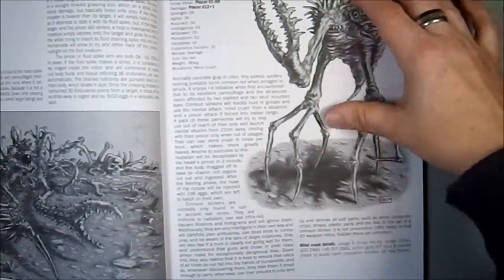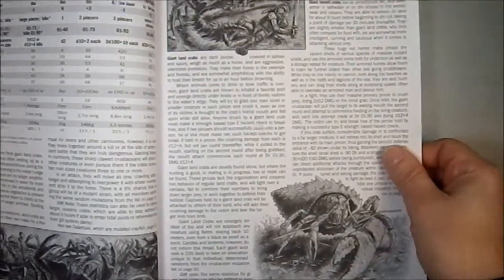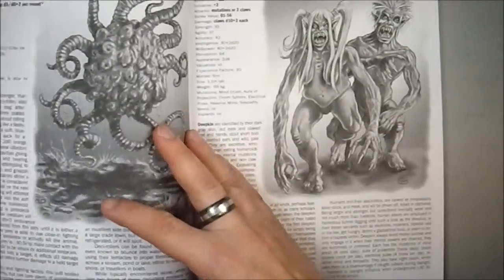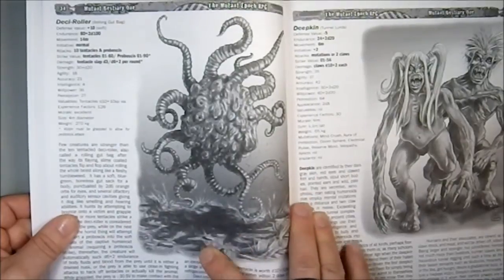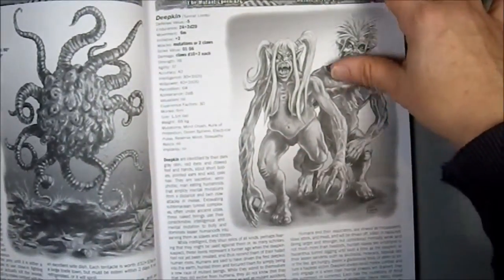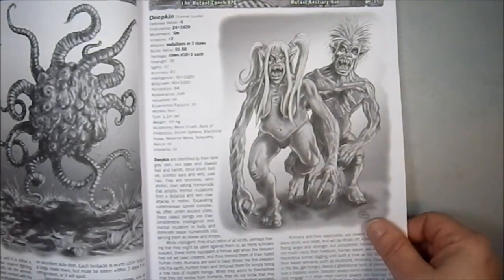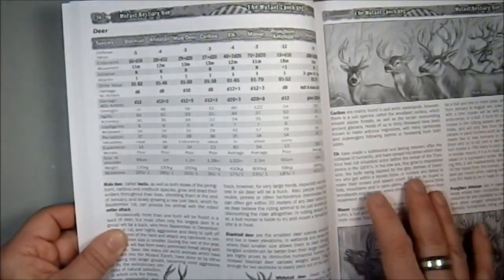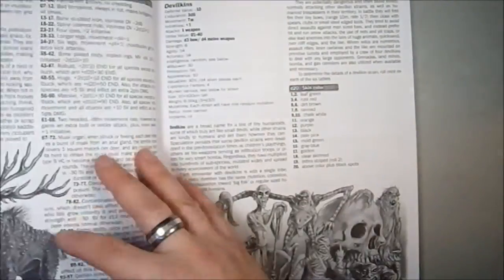Creeping Impaler — that's a nice name. Crimson Slinker. A whole section on crustaceans, and crustaceans are good — they have natural armor and because they have a short life cycle it makes sense that they are highly mutated with multiple varieties. We have a Desi Roller which made me think of a beholder — I thought that was kind of cool. Then we have a Deep Kin, which is a variety of human. Then we have a species of deer, and deer have short lifespans with many species in North America, so it makes sense to have multiple stat blocks.